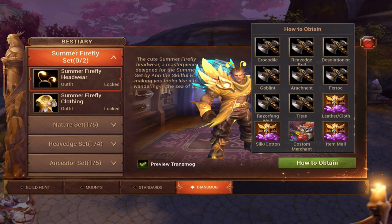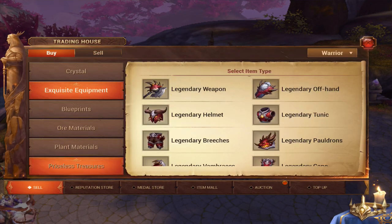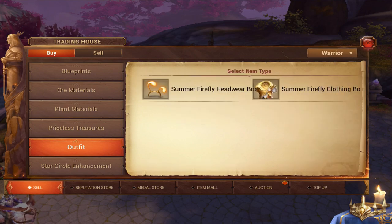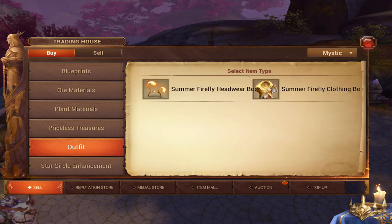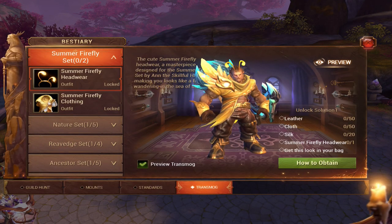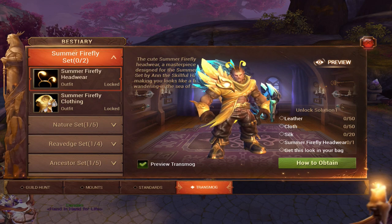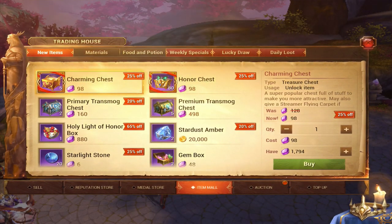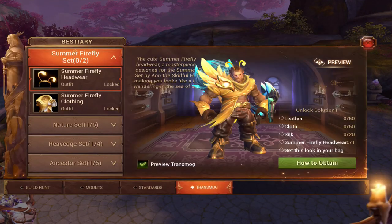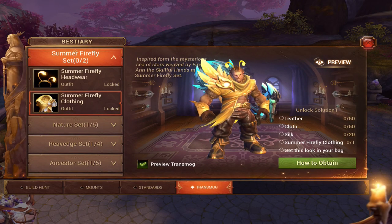You can either buy it from people in outfits right here - this is like the special anniversary sets. But then we'll get to the other ones. Once you do that, you want to collect leather, cloth, silk. There's two ways to do that again: you can either go to the item mall and pay to win these boxes which will contain silk and so on, or you can grind and farm them like I am doing right now.